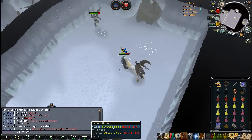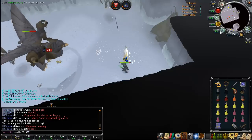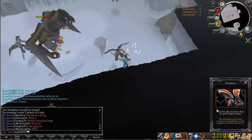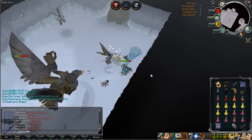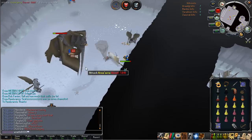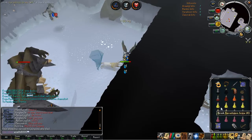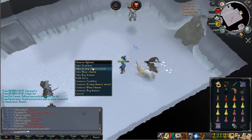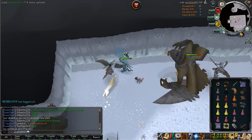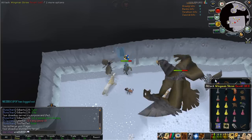By the way, there's an Armadyl Chainskirt I happened to get on the second kill of the trip, which was nice. If you do die — which happened to me when I DC'd and couldn't do anything — or your prayer drops, it is very hard to recover. However, you can get back if somebody blesses your grave. Somebody killing Aviansies was nice enough to bless mine, though a lot of them are bots so you'll have to be lucky. As I said, you're only risking about 1.5 mil, so dying isn't so bad — whereas with other methods like Pernix you could lose 15–20 mil or more.